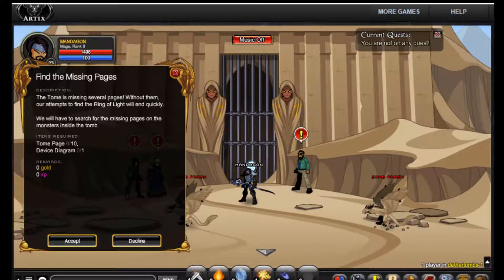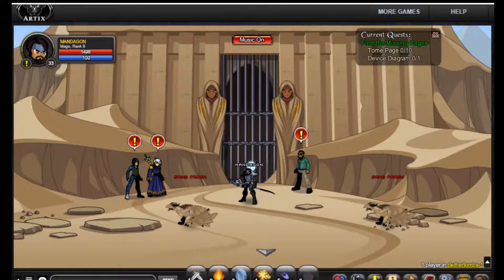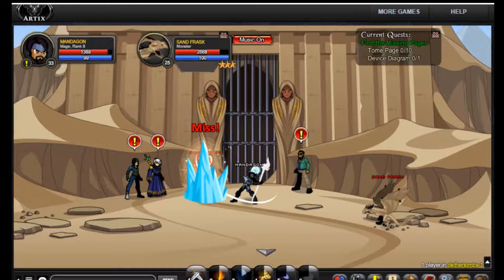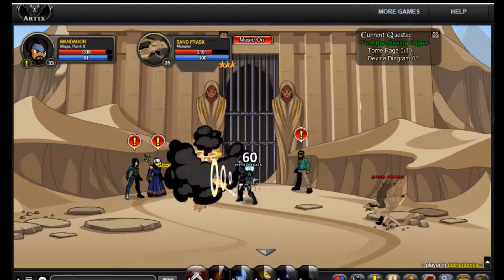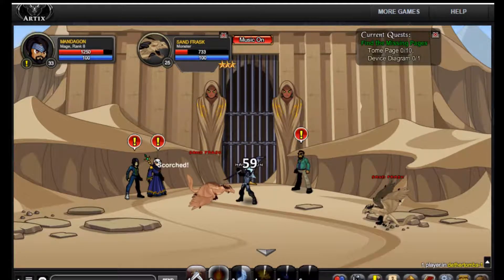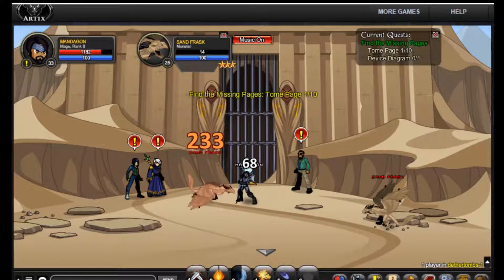The tomb is missing several pages! Without them, our attempts to find the Ring of Light will end quickly! We will have to search for the missing pages on the monsters inside the tomb. Ten tomb pages and one device disarmed. Simple enough? The question is, do these things drop these pages? I doubt that they do, but we shall see!